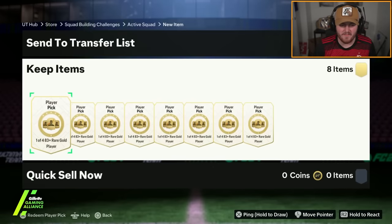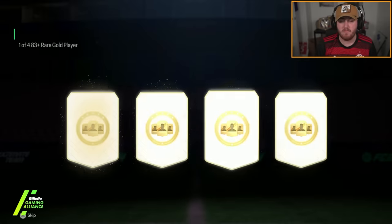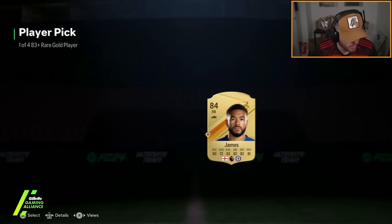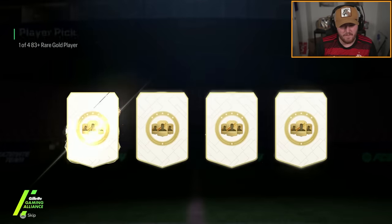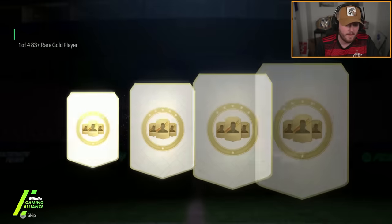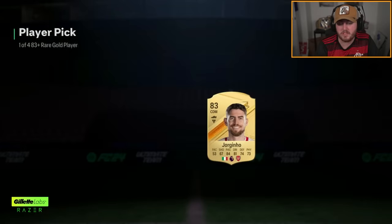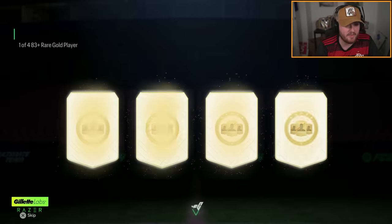John has got eight of the brand new 83 plus player picks. We don't just have Bundesliga TOTS — we have the mixed league TOTS and TOTS moments out as well. So we'll see what we get. Fingers crossed for some decent cards. Vigo's Dota is a decent card to get — 93 rated, at least good fodder, but maybe good for a cup at some point. We'll happily take a 93 rated TOTS card.